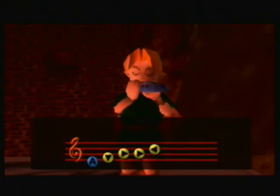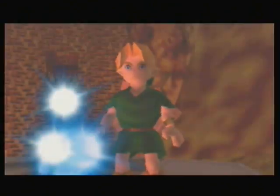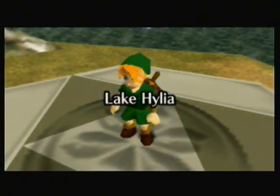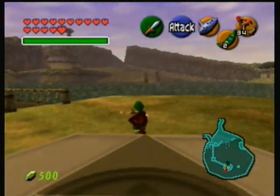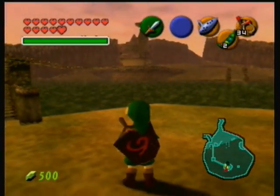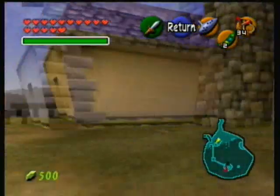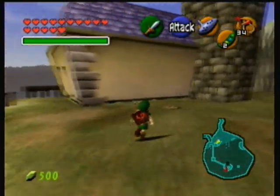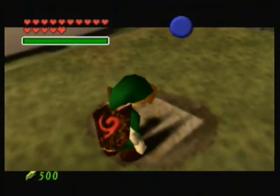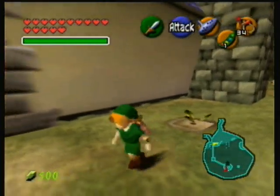Now we're gonna go to Lake Hylia and do the same here. There's a magic bean place here in Lake Hylia - we're just gonna plant a magic bean in one of these locations. Here we are in glorious Lake Hylia. This magic bean spot is over there in front of the laboratory, so I'm gonna go off-screen until I get there. Here we are in front of the laboratory where that creepy guy lives, and right here we have another patch of soil. So we're just gonna plant a magic bean there.